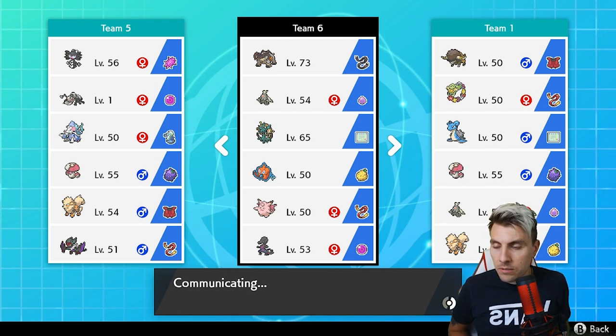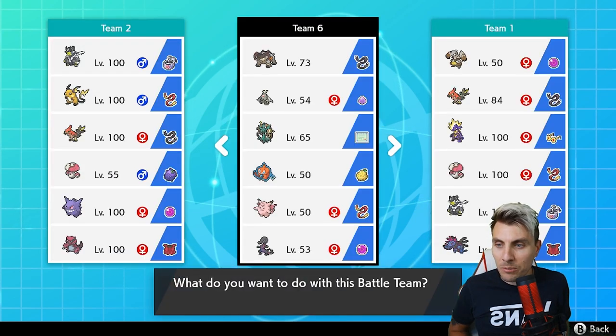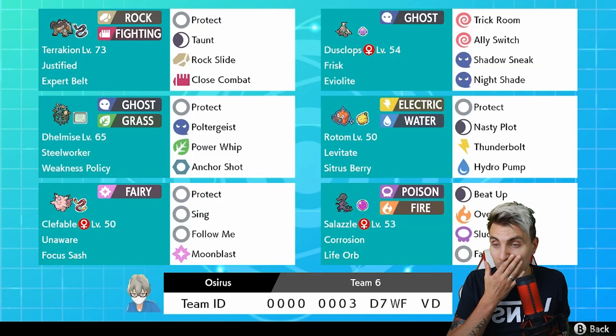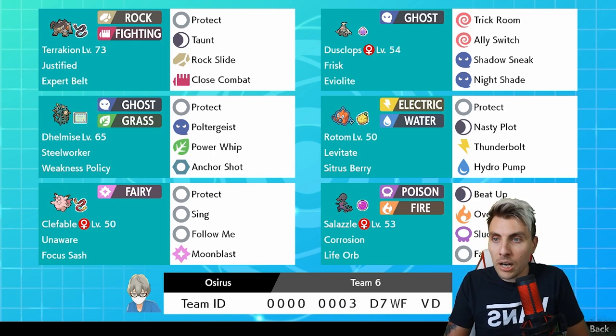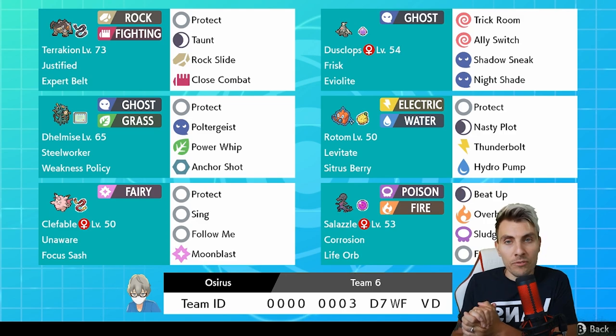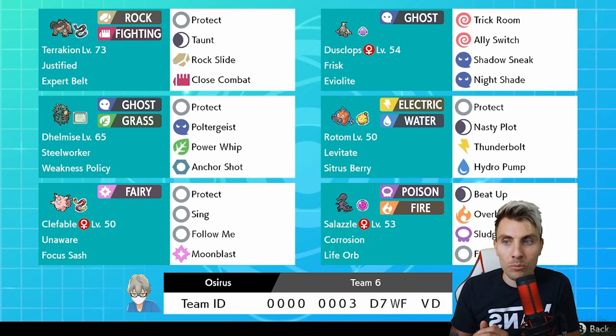It's quite fitting that we're featuring Clefable at the minute with the Clefable max raid event running on the event dens - you can get a square shiny one right now. There's the code! Have a lot of fun with the team. If you do try it, please let me know in the comment section what your thoughts are and how you've been getting on with it.